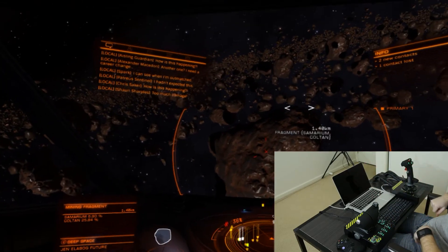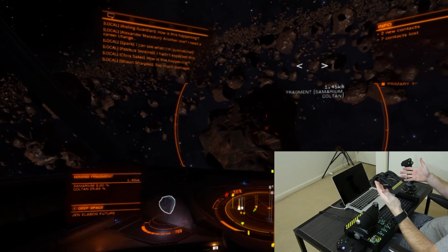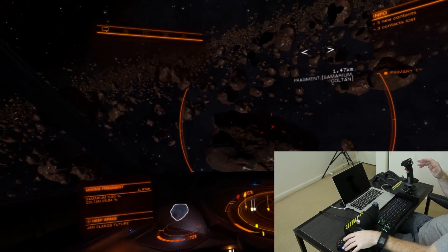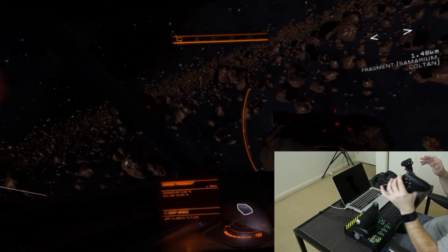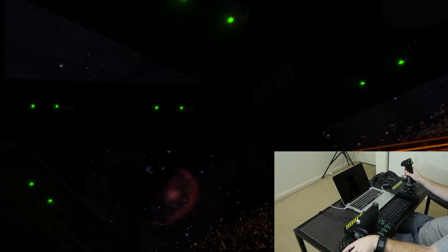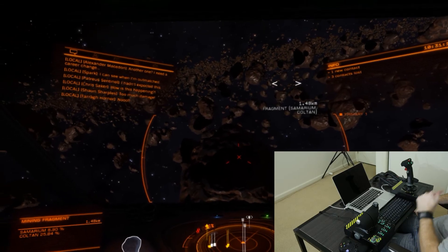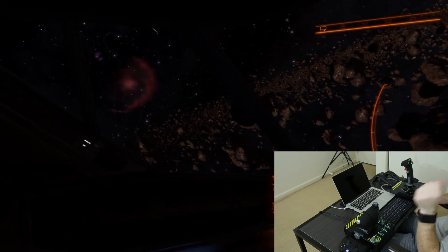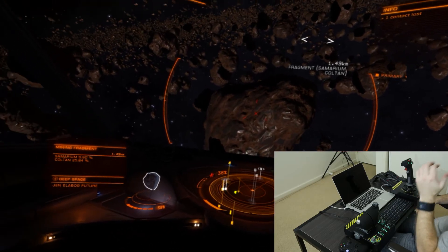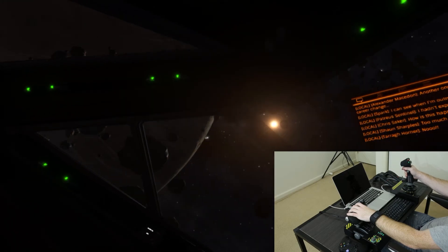So, part two of the Elite Dangerous series — we're slowly easing into it. We're going to start getting into some fun things now. The Galaxy Map is something that comes up all the time in the forums and how to deal with it, and I can honestly say the Xbox controller is the best way to get around it. But your mileage may vary — it is up to you. That'll do this video. We'll speak again in part three when we get into some real stuff. Mining's not that interesting — at this point I'm just trying to build up some money with my hauler so I can buy a big ship, and then we can start exploring. See you on the next video.